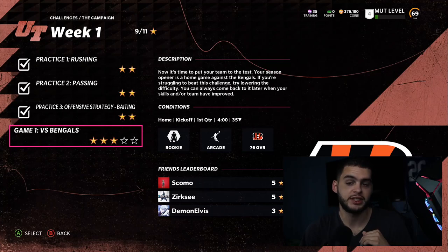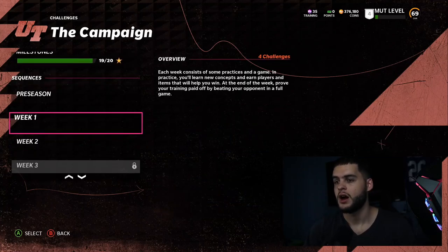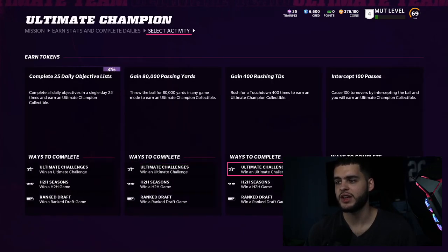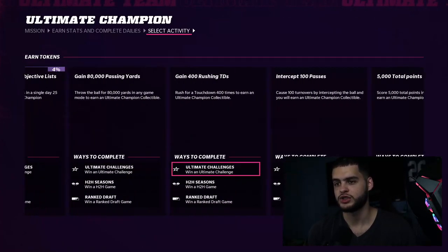For sacks, run a mid-blitz every play out of Nickel 2-4-5, the A-gap blitz. Just run mid-blitz all game, and if they don't give you a sack on the pass you can go for the hit stick too — covering both in the same play. Once you're done with all those, you'll probably be stuck on the 80,000 passing yards, rushing touchdowns, and passing touchdowns for a while. The defensive stats you'll get naturally throughout the solos you're playing.